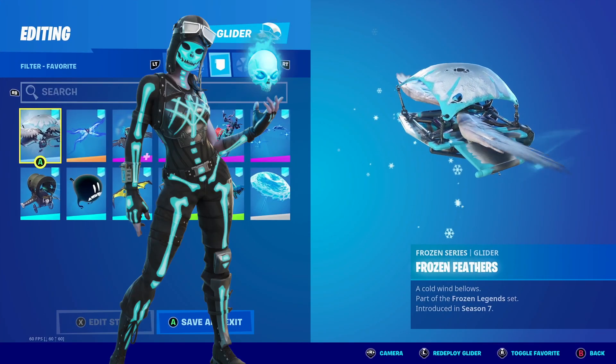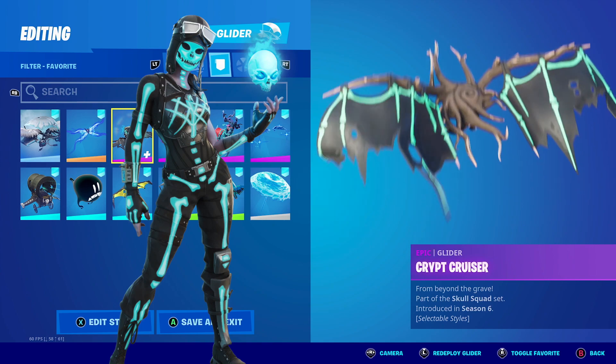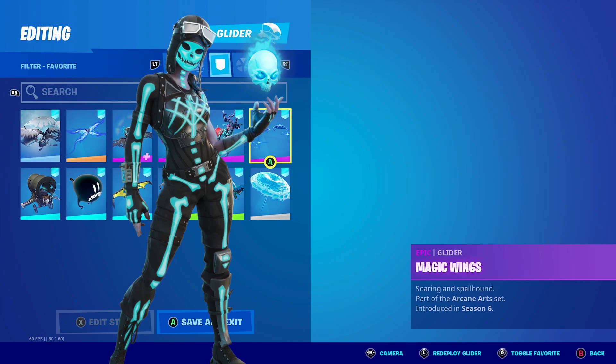For gliders, the Frozen series is always going to look good. Anything that has blue or black is going to look amazing, and anything from a Halloween or scary theme is going to look really good with this outfit.